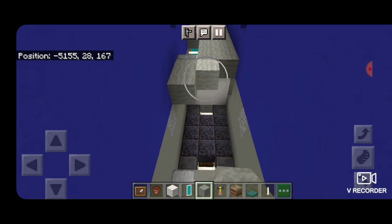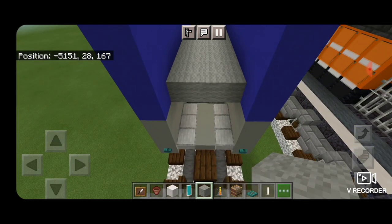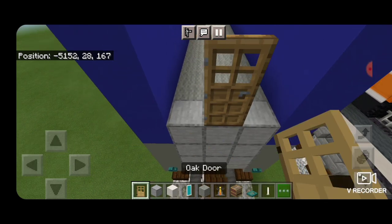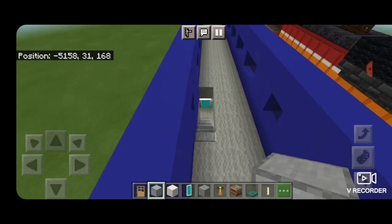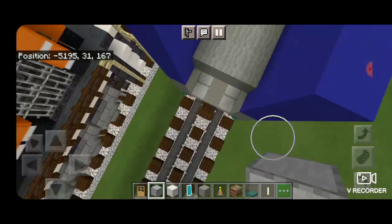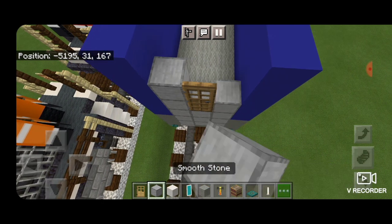Continue filling in three wide on this end, then stop one block before the end of the car. On the end, a three by three of smooth stone and an oak door in the middle, then surround the door with smooth stone up to the top. Come down and do the exact same thing at the other end — a three by three of smooth stone, an oak door in the middle, and surround the door with smooth stone.